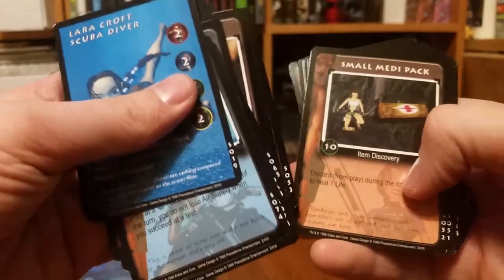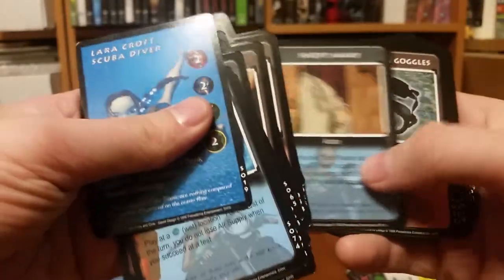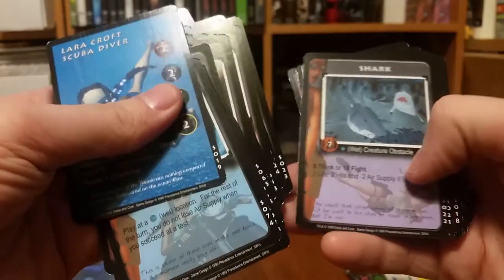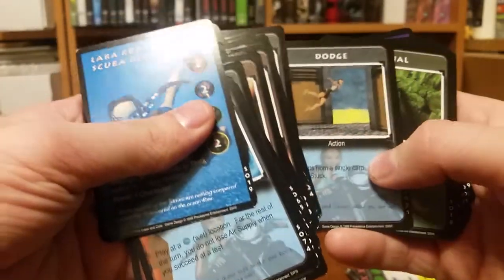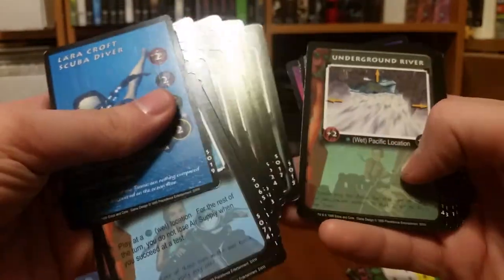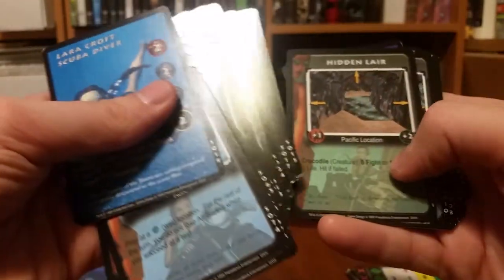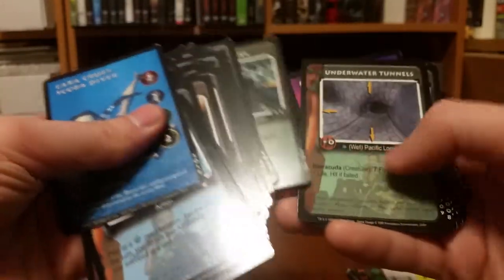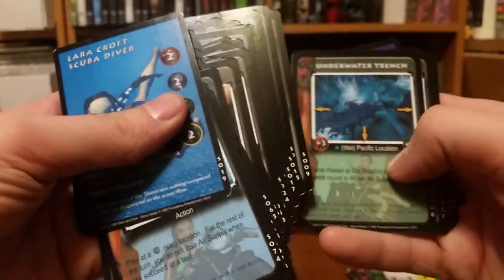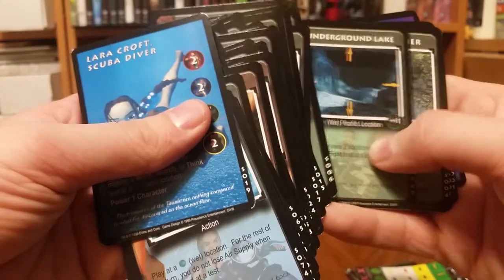Pit Trap, Look Again, Magnum Pistols, Small Medpack, The Way Through, Riptide, Swift Away, Snorkeling Goggles, Shark, Dodge, Canal, Corner Room, Sunken Hallway, Cavern Corridor, Underground River, Storage Area, Underwater Cavern, Hidden Lair, Sea Caves, Underwater Tunnels, Underwater Trench, Intersection, Boulder Field.